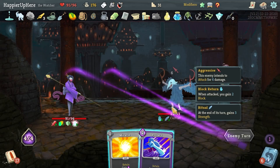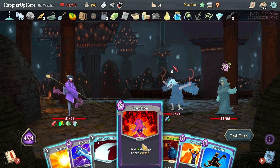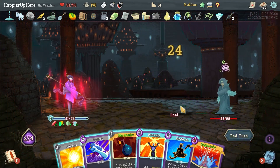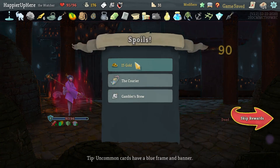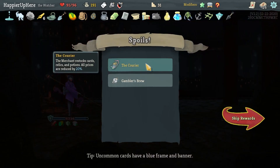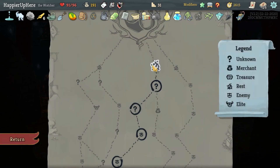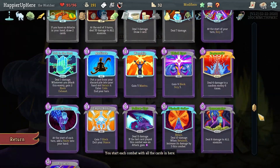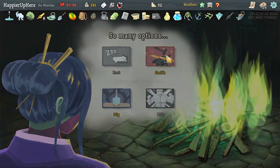I don't need so many defensive cards. Eruption and then play Ragnarok — that should be good enough. Got Courier — the Merchant's cards, relics, and potions all have prices reduced by 20 — as well as another Gambler's Brew. Should I upgrade something? Ragnarok is already upgraded — let's upgrade Battle Hymn, I wouldn't mind having that in my opening hand.